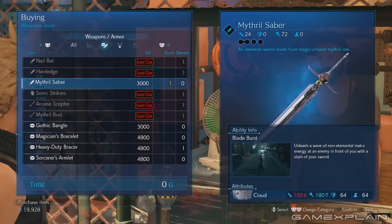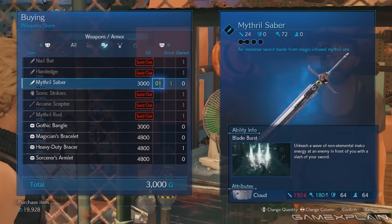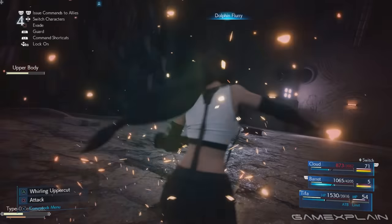Next, go to Wall Market and visit the weapon shop to buy Cloud's Mithril Saber for 3,000 Gil. Finally, one of the side quests, Subterranean Menace, has you return to the secret Shinra Lab and fight a Behemoth.